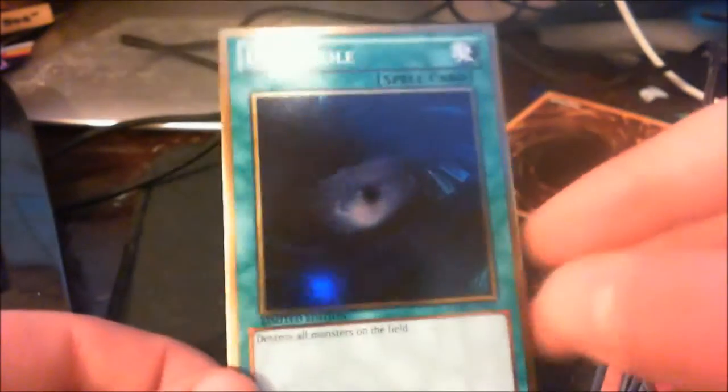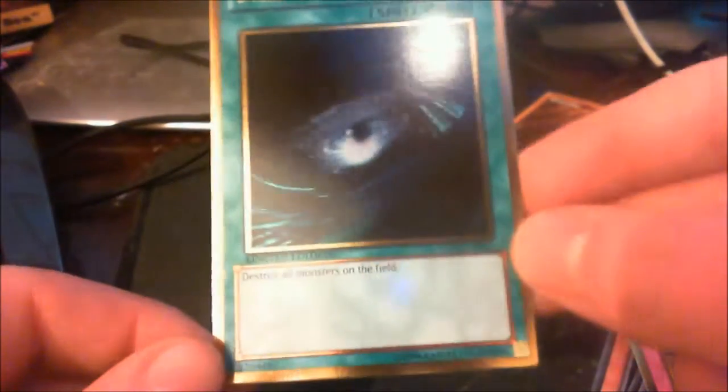A trap and a spell — Dark Hole. That destroys all monsters on the field. That's a bane to everyone. That's pretty good, but still it's not a monster. Let's see what this last card can get.